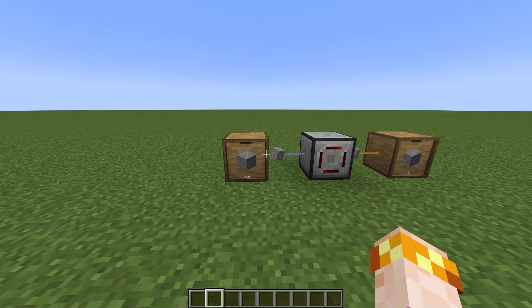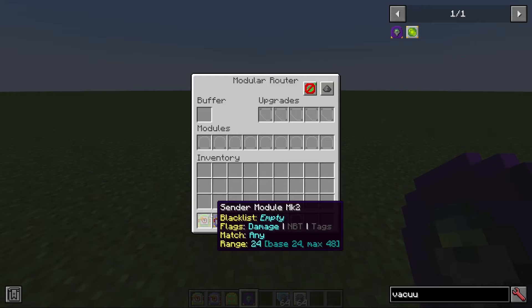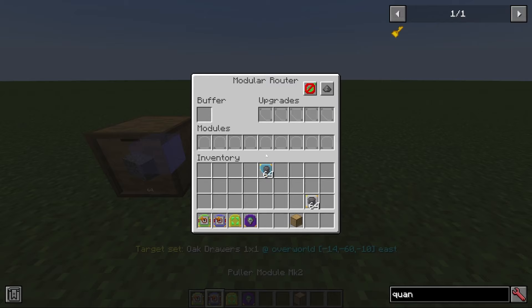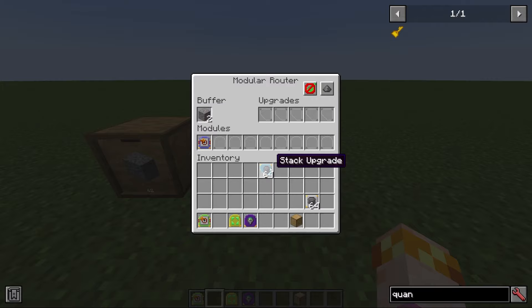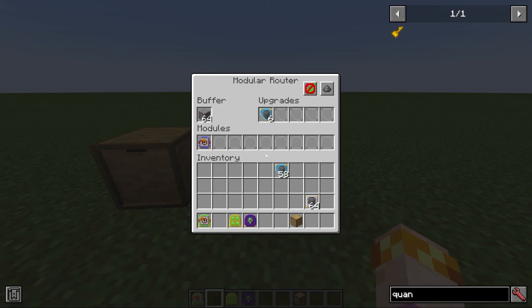If you want your sender, puller, distributor, or vacuum to manipulate more than one item at a time, that's where the stack upgrade or stack augment comes in. Normally, a puller module will pull items one by one. But for every stack upgrade you add, it will be doubled — to two, four, eight, 16 at a time, and all the way up to one full stack of 64 at a time. Watch: 64 goes in, 64 gets transferred, all in one action. This can speed up your farms dramatically.